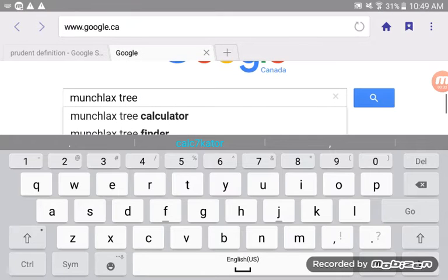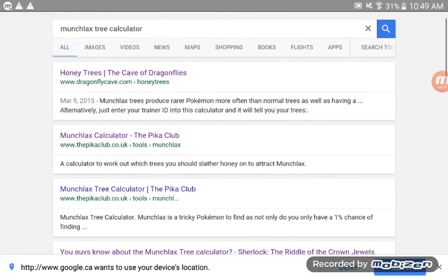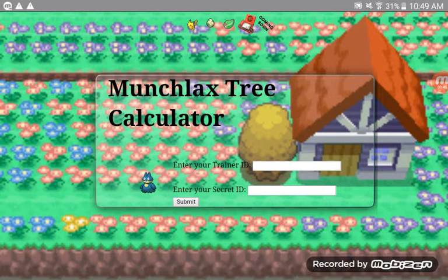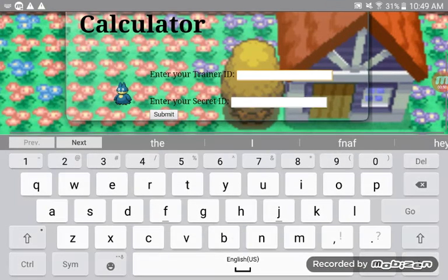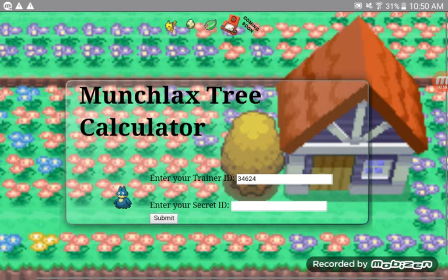Find the one that says 'Munchlax Calculator' from the Pika Club. It says enter your Trainer ID — that's the one on your card in the game. Mine is 34624.